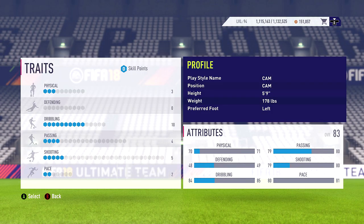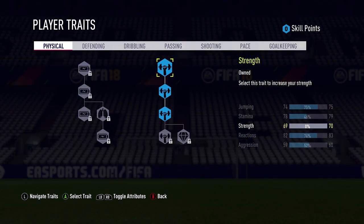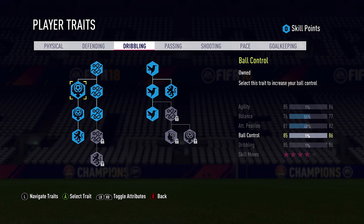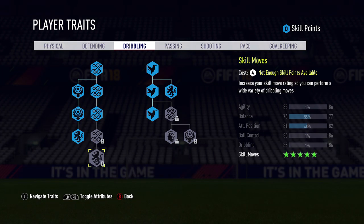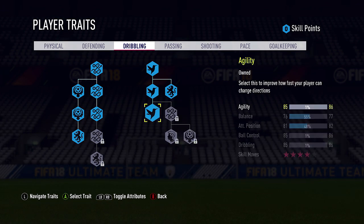Let's look at the player traits — this is how I've been going. Stamina doesn't seem to be too important this time round, so I've gone with the strength trait, always important. Nothing on the defensive side. Dribbling — I have put a lot of skill points in so far. It's very important to try and get dribbling as high-rated as you can if you are playing CAM, because that's what you're going to be doing: dribbling and passing. So agility and dribbling, very important — that's how I've allocated my skill points on the dribbling tab.